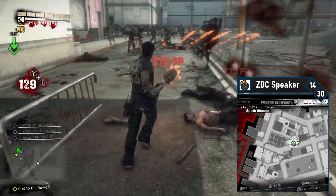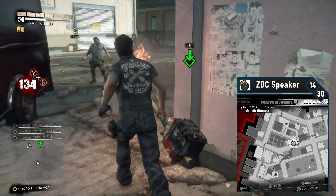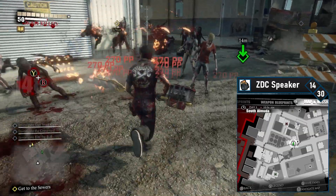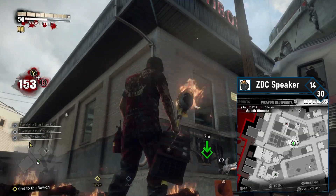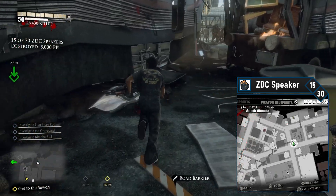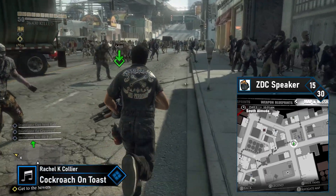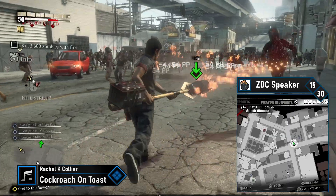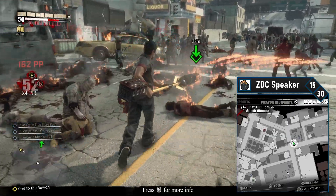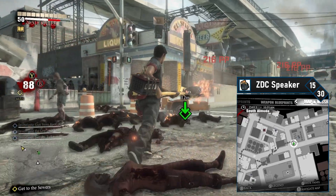ZDC speaker 14 is northeast of your current location. Continue north and head right when you get blocked by broken pillars. Follow the path north again and head to the ZDC speaker next to the destroyed train. Look up and blast the speaker. ZDC speaker 15 is directly east — snake around the derailed train and head up to the street to the liquor store. Once you get to El Spaniel Liquor, blast the ZDC camera between the sign and traffic light. That's halfway there and the last speaker in South Elmuda.